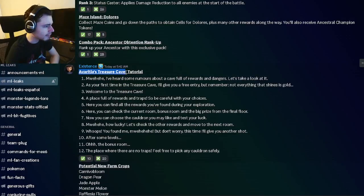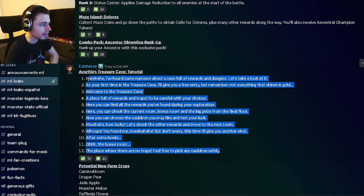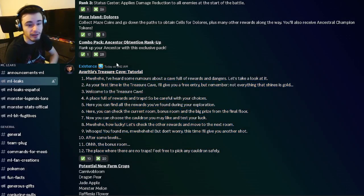And then we have the brand new Treasure Cave tutorial. So they're bringing this event back — if you didn't see my last week's video, it is the Treasure Cave. Pretty much you'll be put in a room with three doors. You click on a door, it's either a trap or it is a reward. If it is a reward, you can continue going forward. If it's a trap, you either lose or you can spend gems to continue, and you actually lose all of your rewards if you hit a trap.